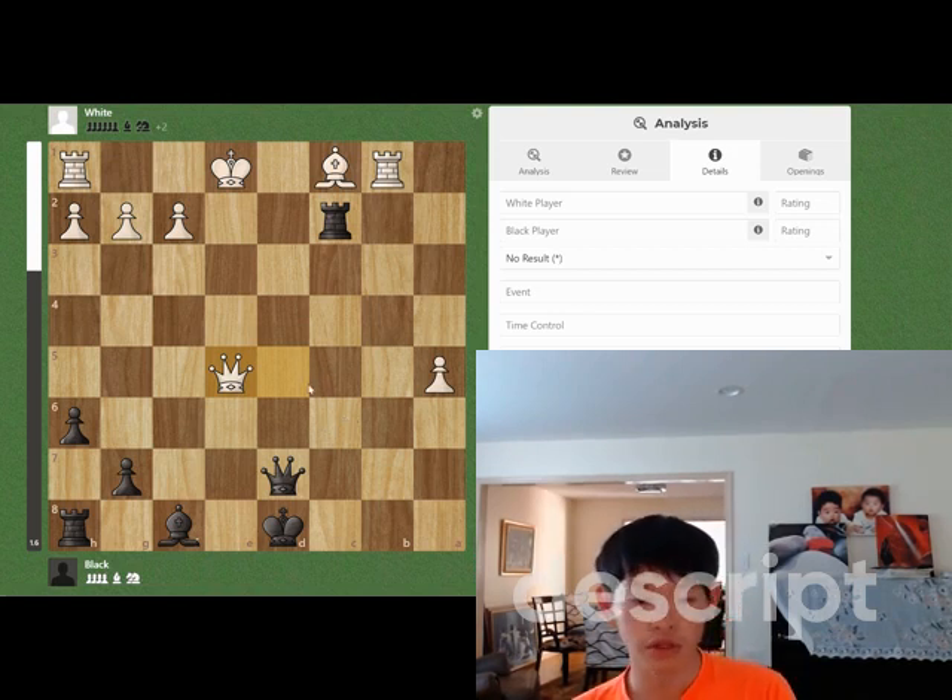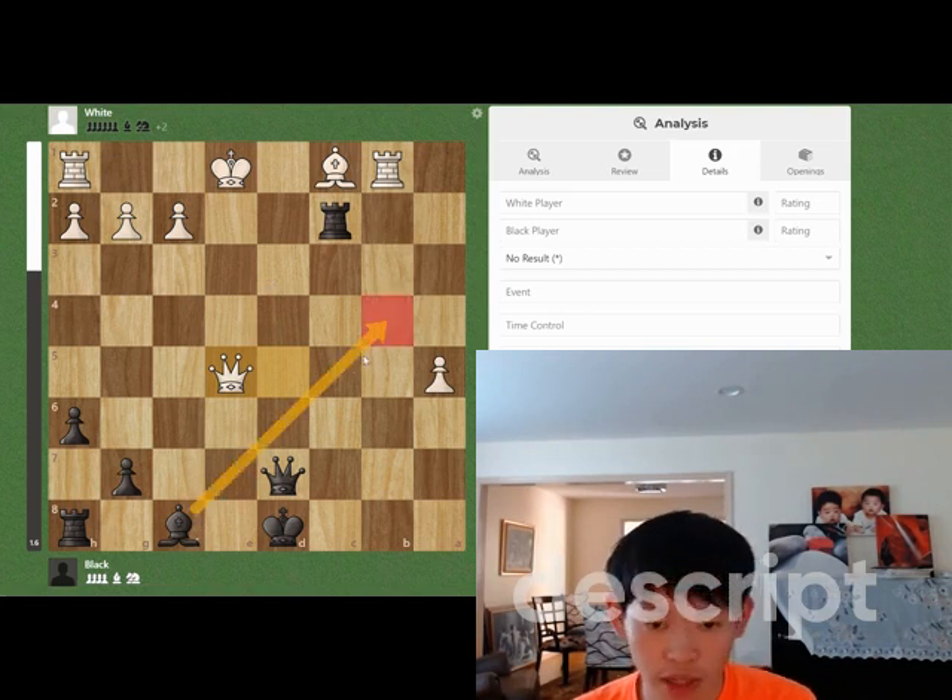Okay, so first things first, we should be looking for checks. Bb4 check is the one that stands out, rook takes e1 check as well. All the other checks basically just lose on the spot.